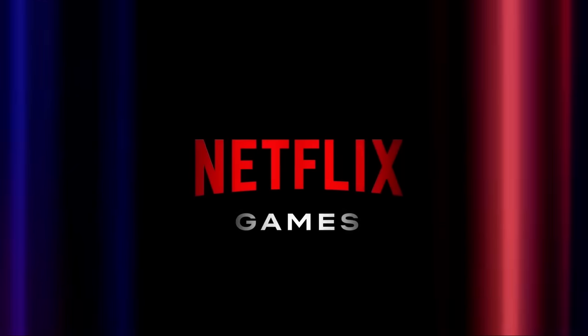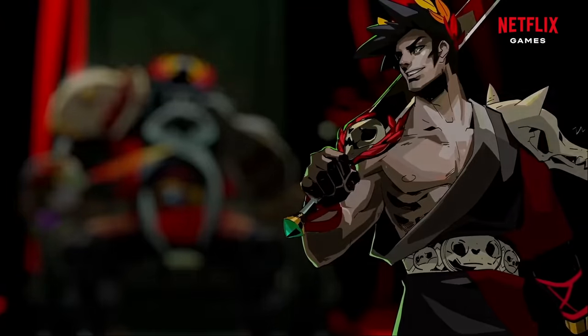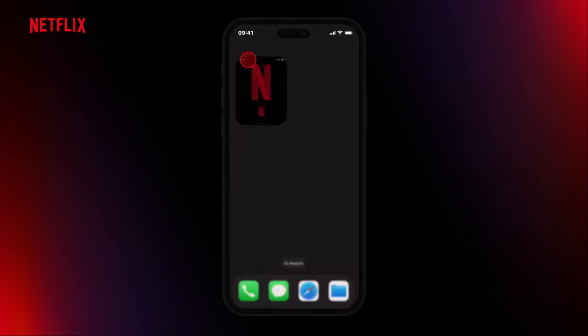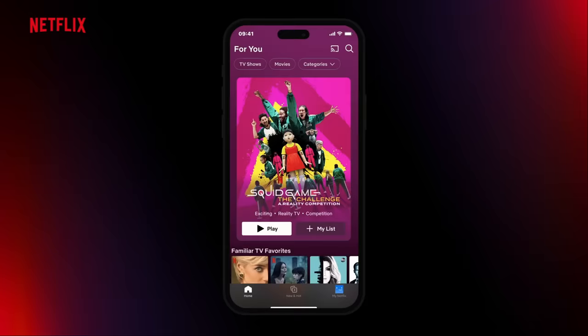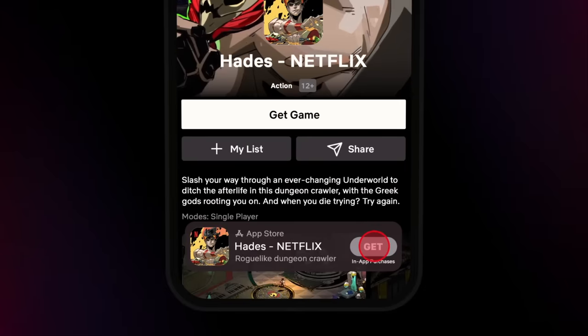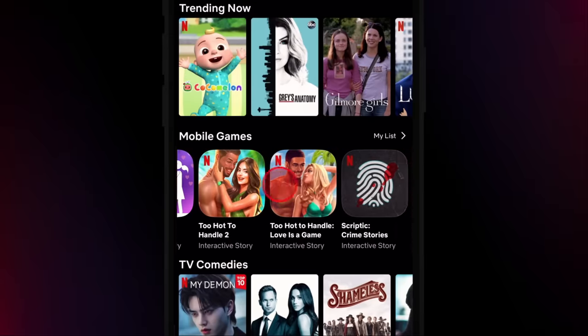Big news for gamers and Netflix subscribers — the critically acclaimed game Hades is now available on Netflix Games. With your Netflix subscription, you can now dive into this epic roguelike dungeon crawler at no extra cost. Let me show you how to get started with Hades on the Netflix app — it's incredibly easy. On iOS, simply start from the home screen in the app, swipe down until you see the mobile games row, and here you'll find Hades. After selecting Hades, you'll see an app store banner and from there you can easily start your adventure in the underworld. Hades isn't the only gem you'll find here — Netflix offers over 80 mobile games as part of your subscription, with no extra fees or ads. It's gaming simplified directly through your Netflix app. You can check out these games and download the Netflix app right now using my link down in the description. Big thank you to them for sponsoring this video.